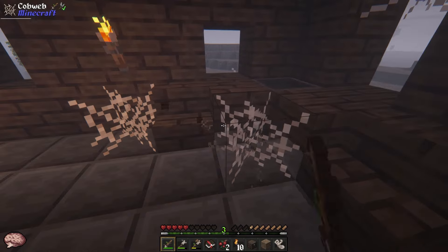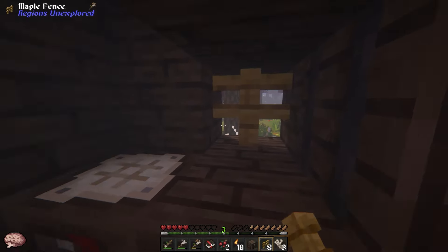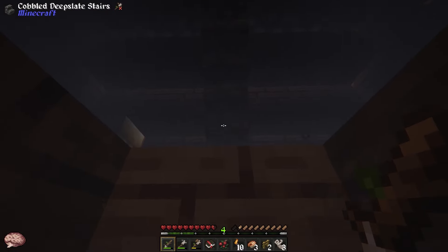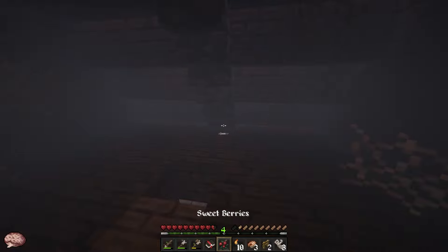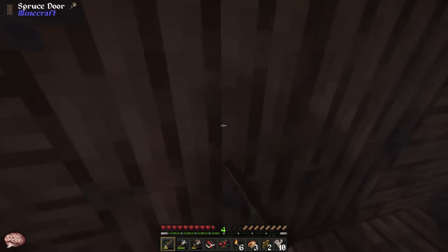Get rid of these cobwebs. Let's put this here — not a nice color but it doesn't really matter. Let me fight this thing now. Now I don't need to listen to the walking anymore. This is kind of cozy. Let's check what's outside here.